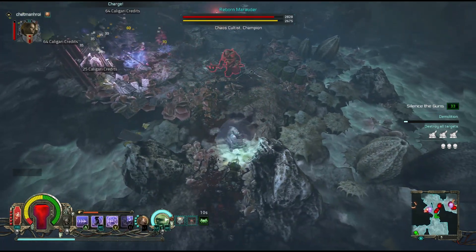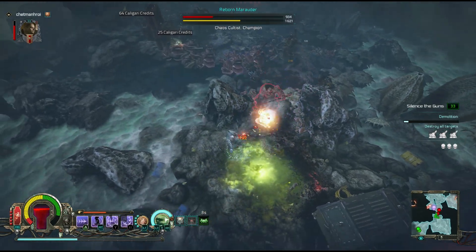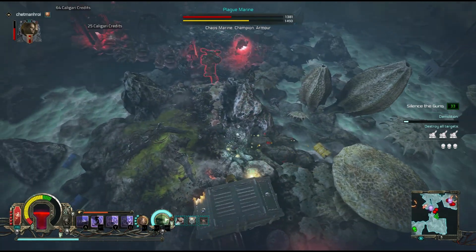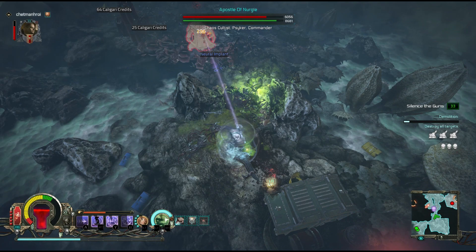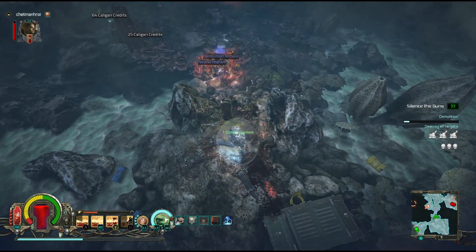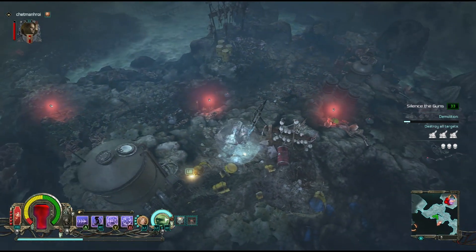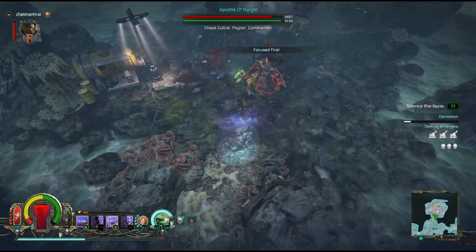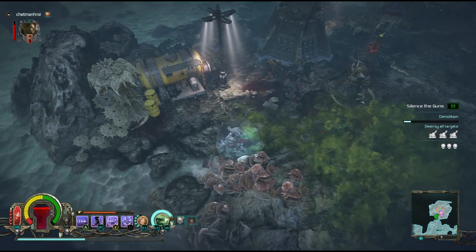Let's go. Let's get this Apostle of Nurgle. Holding down Y can do a lot of consistent damage, but it overheats our weapon pretty quickly.